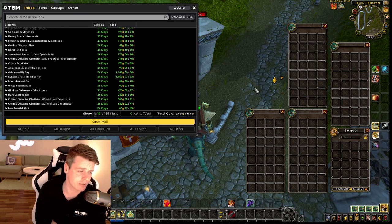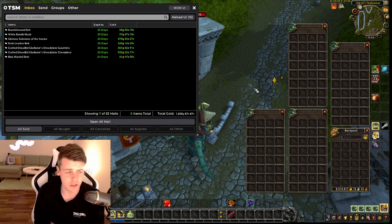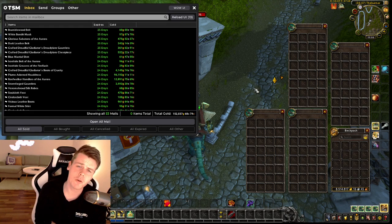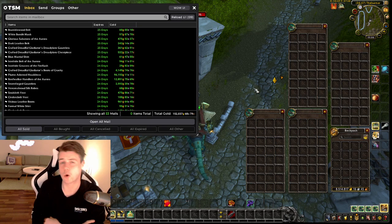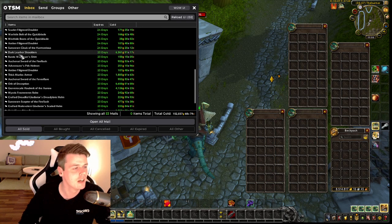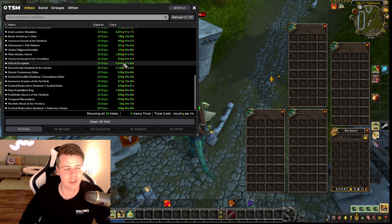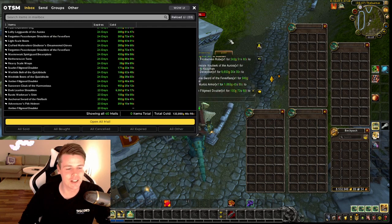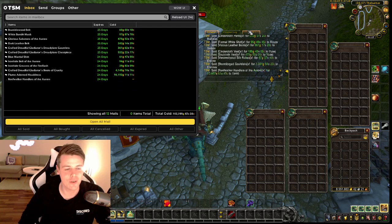The plume adorned headdress — is that a world drop epic? I think so. Reefwalker handlers — I've had so many videos where I cleaned out thousands upon thousands of gold of Reefwalker items, and then I eventually released a video on that farm so people could see where I actually farmed those items. Dark leather shoulders for 6,000 gold. Orb of Deception — it's a toy from Classic, it should be worth so much more gold. Overall, cleaning out those 150,000 gold. Let's see what the week ended at.